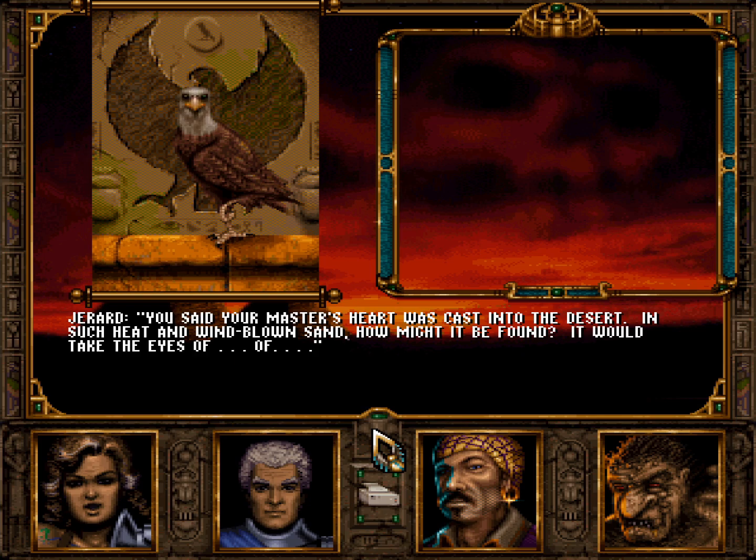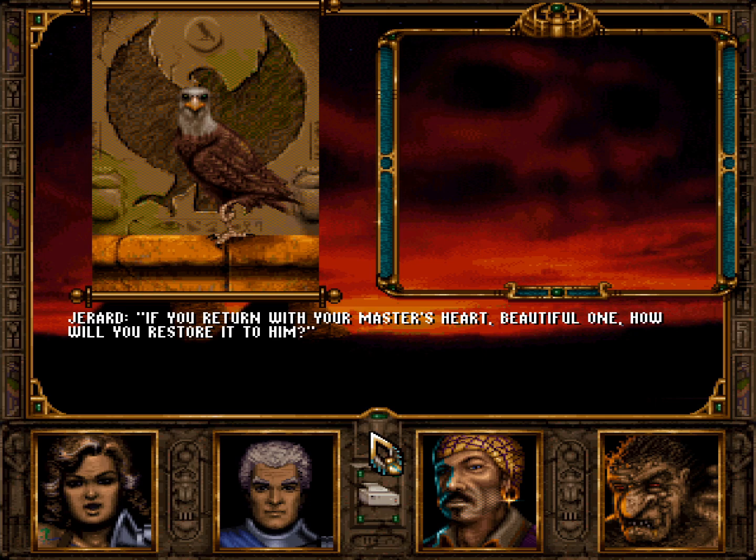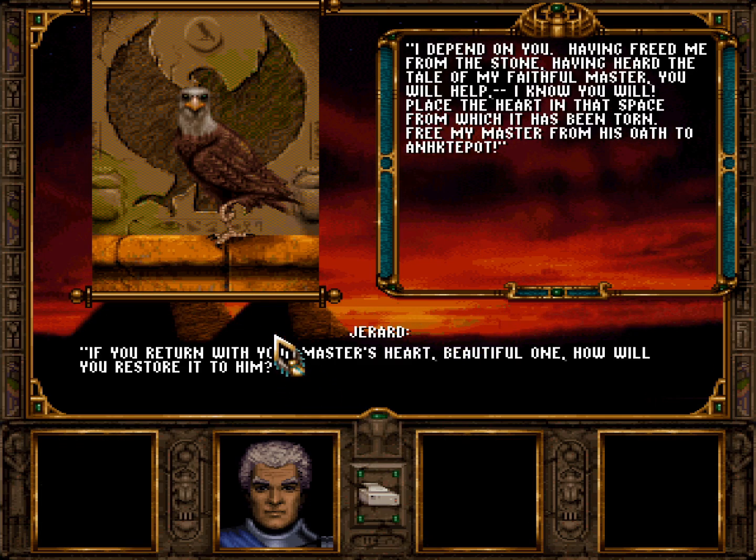We have read some of the history of which you speak. Can nothing beyond the heart of your master open the door he guards? No. Only my master's heart shall free him from the oath he swore. Only its return can release him from service to this evil lord. Once the heart rests again within him, he shall be free - free to pass beyond the gate of the dead, and me with him. You said your master's heart was cast into a desert - how might it be found? It would take the eyes of a hawk, or a falcon. Thank you for freeing me from this stone, my friend. Now I might soar again, feel the heat of the desert beneath my wings. I shall climb above the yellow sands where nothing can escape my sight. Somewhere among the lizards, among the insects, among the turning tides of sand - I shall find it. Place the heart in the space from which it has been torn. Free my master from his oath to Anktabat.